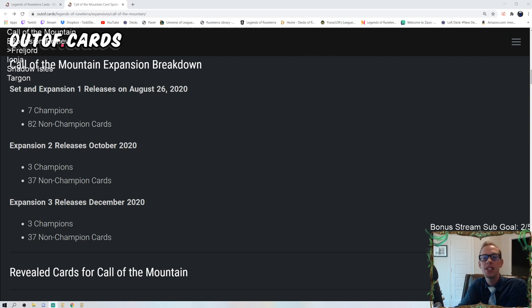Welcome everybody in Twitch chat and on YouTube. We have a brand new expansion coming on Wednesday called Call of the Mountain. We're going to have 89 total new cards — 82 non-champions and seven champions — on August 26th. There are going to be three expansions in the full set, all called Call of the Mountain. Expansion two and three will both be 40 cards, coming in October and December.